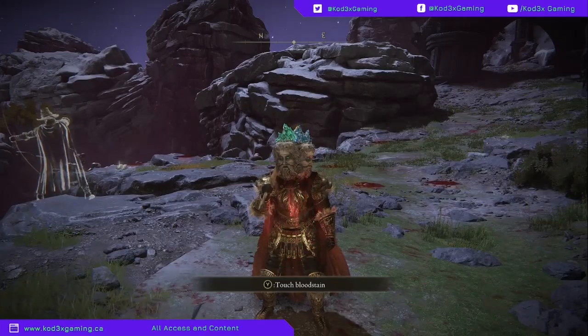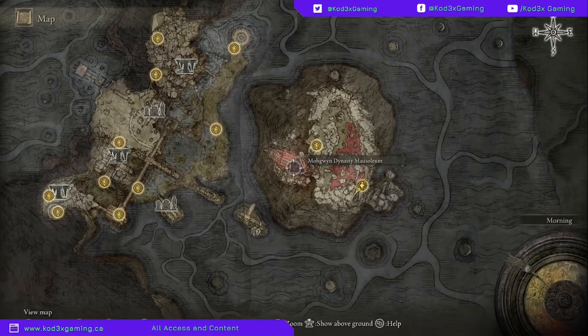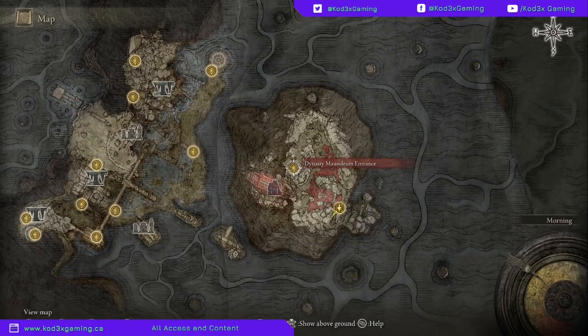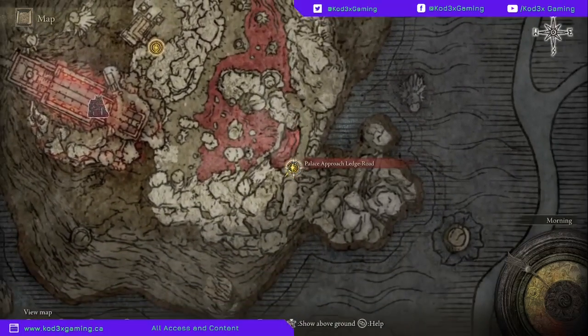What's up guys, it's Codex and we are back in Elden Ring. We are in Mohgwyn Dynasty down here in the underground. Early this morning I showed you how to get here super fast at the beginning of the game using a special item to grant yourself an audience with Mog, and from there I backtracked around and came up to the Palace Approach Ledge.